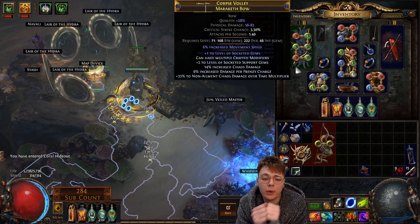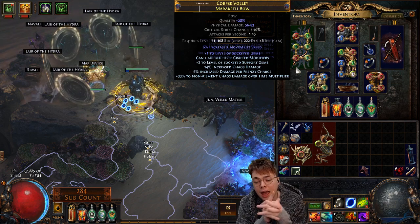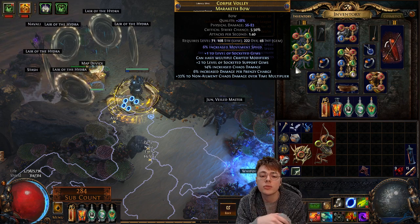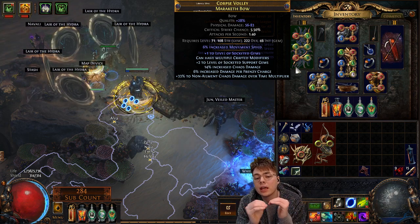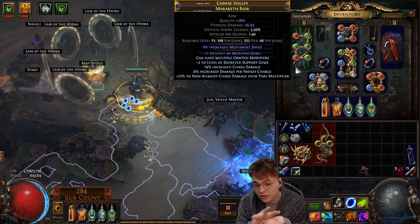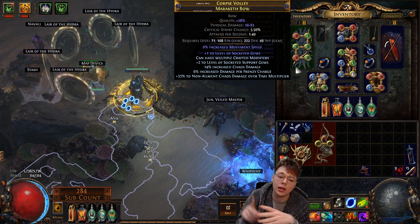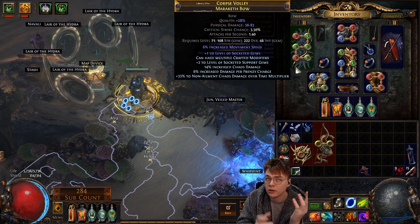So this is the bow I was talking about earlier — stuff like this is why I don't really care about the Quill Rain change. This isn't even the best bow you can get and it's actually very easy to get. Basically all this is: alt, regal, annul until you have just plus one socketed gems, then mastercraft multi-mod, then plus two levels of socketed support gems. This bow is super generic — nothing on it is actually specific to Caustic Arrow. You can use this bow for any chaos over time build: Essence Drain, Blight, Caustic Arrow, Toxic Rain, or even as a stat stick for Death's Oath.